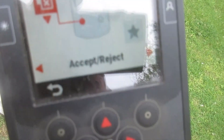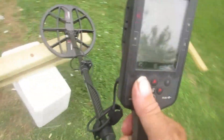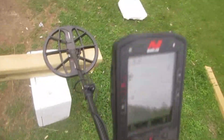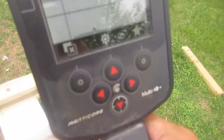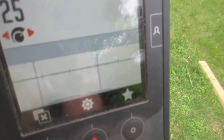I've selected accept/reject. Sweeping this zinc and penny, I hit that button — see what it did: gives a little reject segment running vertical. Disclaimer: you must not be in all-metal. The horseshoe button can't be engaged when using that feature.